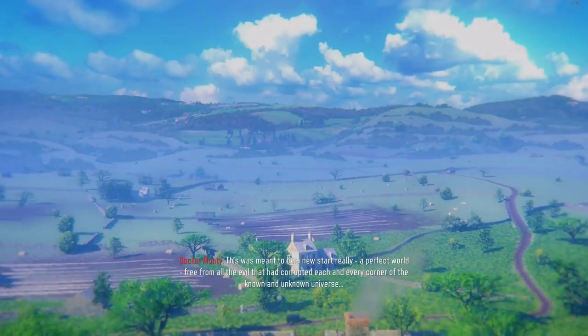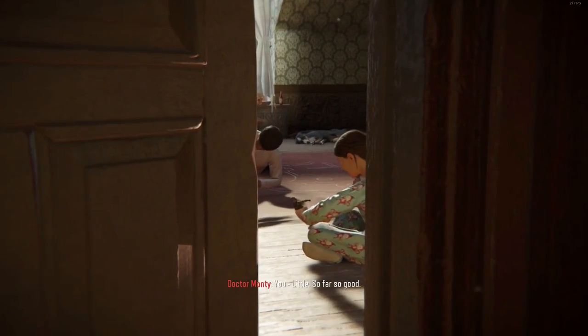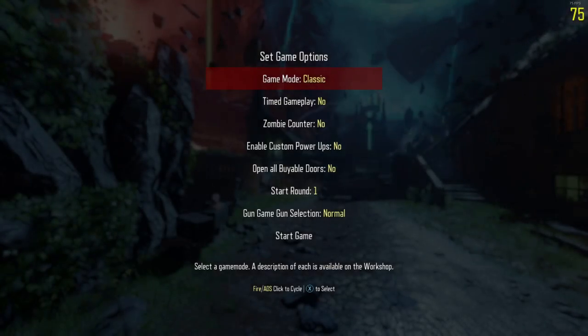Welcome back to a new zombies video. Today we are going to be doing a Modern Warfare gun game mod on Revelations. The reason I'm not doing it on The Giant again is I don't want it to get repetitive, and I would like to show off the really good pack punch camos on some of the guns, because we're going to be doing pack punched as well.